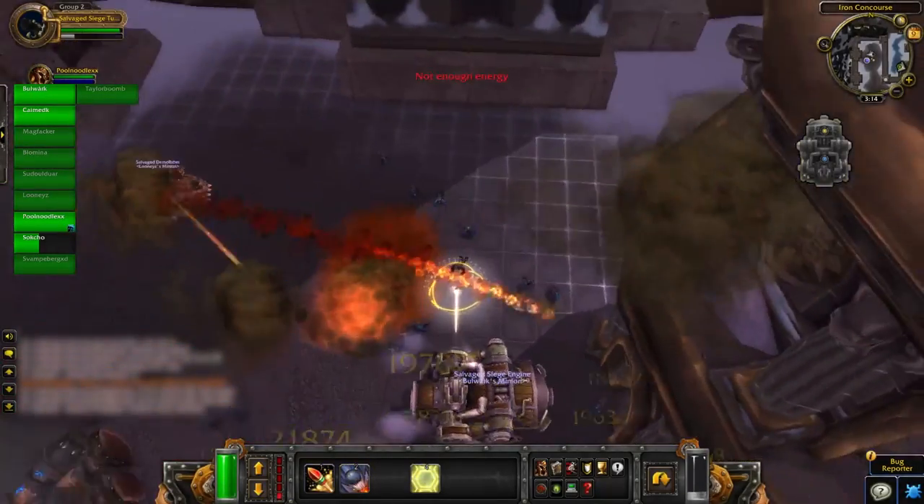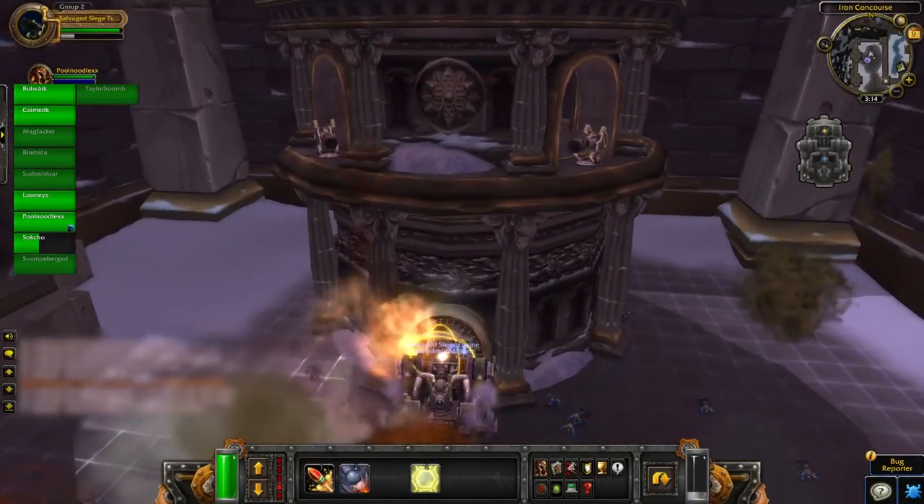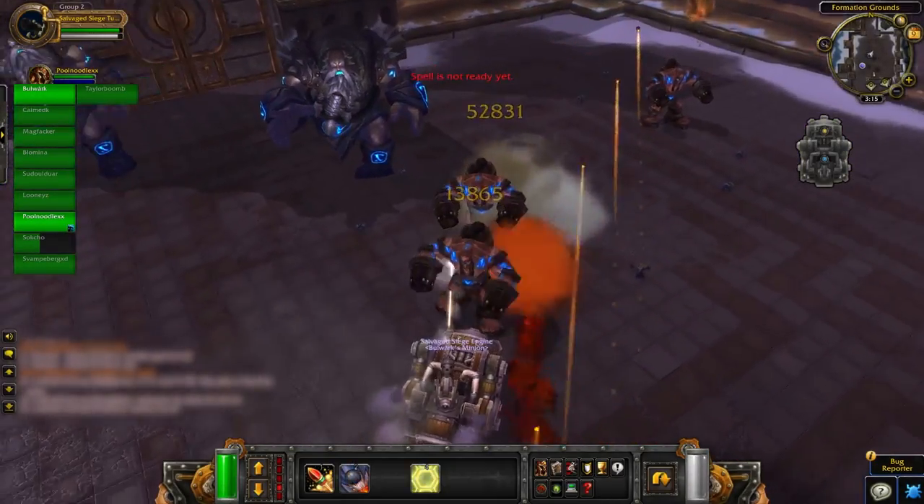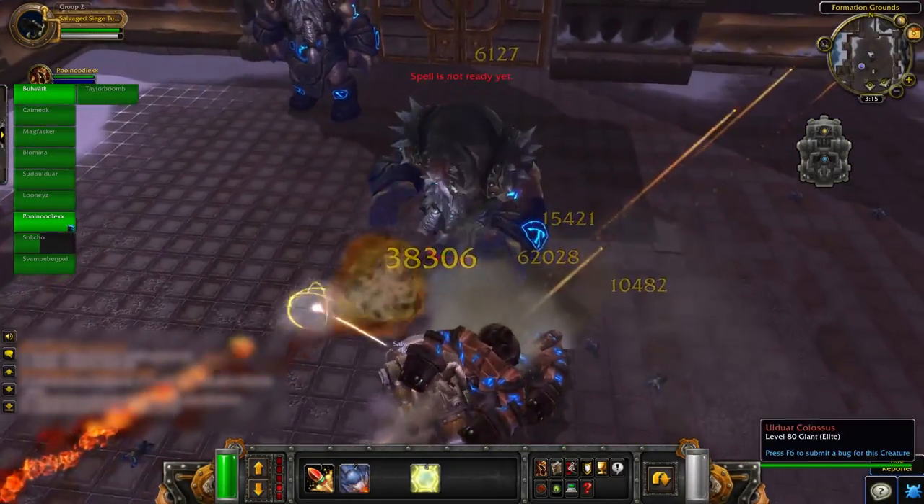Along the way, you'll find four towers to destroy because they buff the boss — they look like this and are located here, here, here, and here. Once finished, kill these giant guards in front of the gate to summon the boss forth.